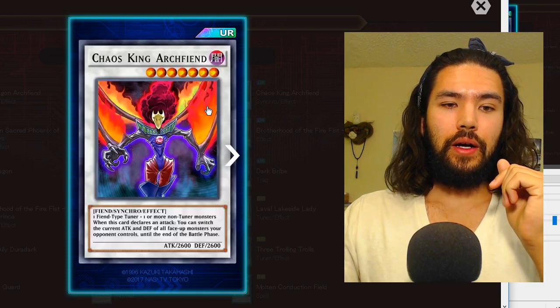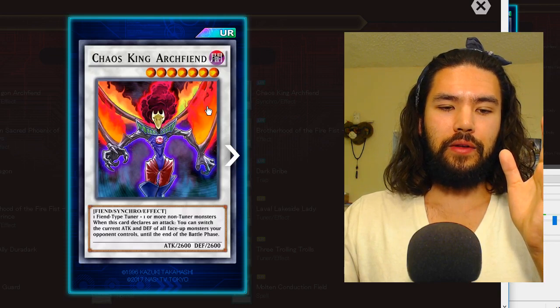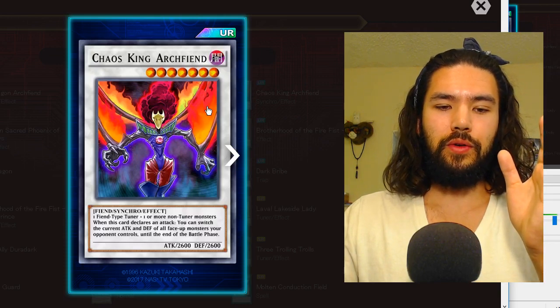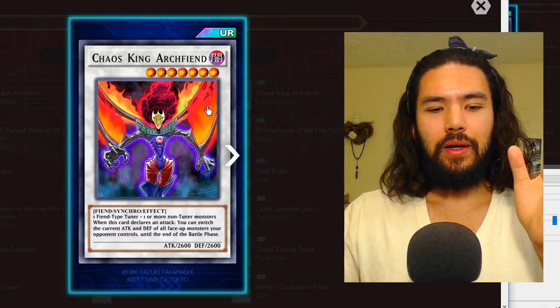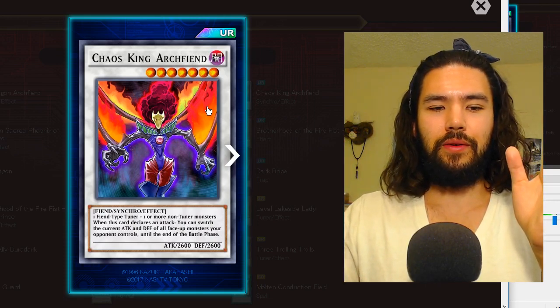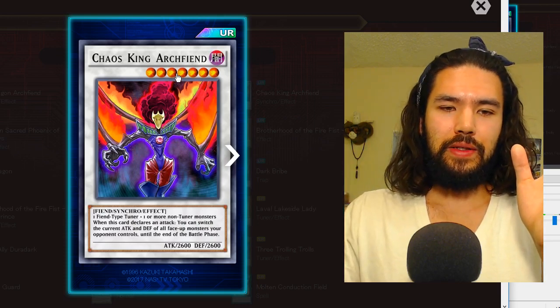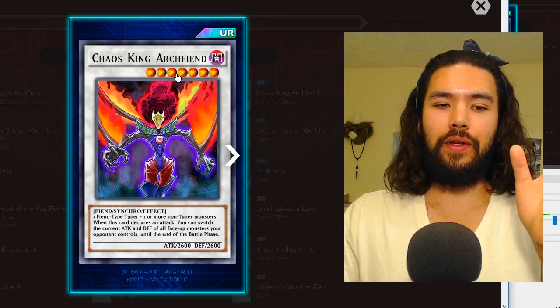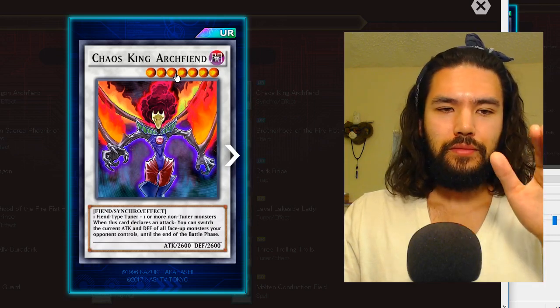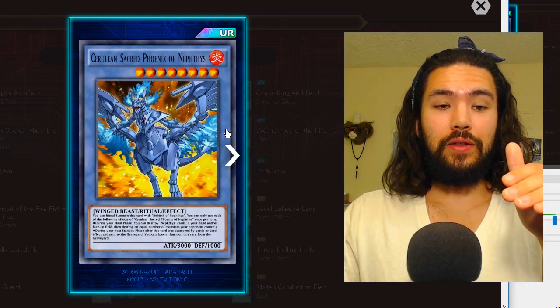Chaos King Archfiend: when it attacks, you can switch the current attack and defense of all monsters your opponent controls until the end of the battle phase. For some reason he has the same 2600 attack and defense even though he's not affected by his own effect. He's a level seven and does not counter all of the destroy effects — sounds cool but is not cool right now.